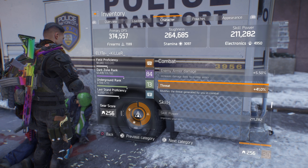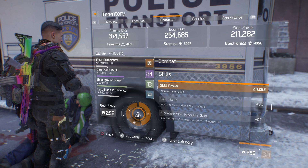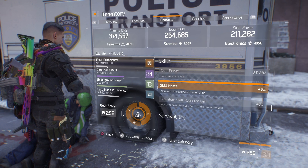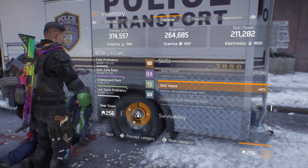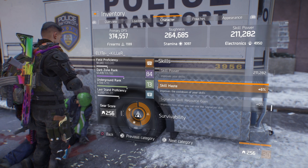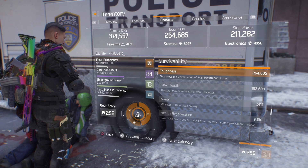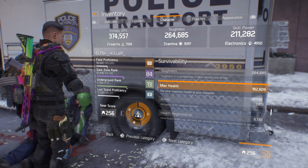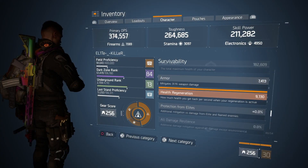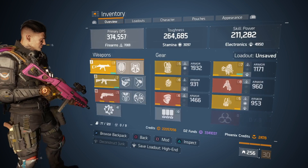Skill power is at 211,000, skill haste 6% — as I said, I don't roll with skill haste and would actually lose toughness or skill power by trying to add more. Maximum health is 182,000, which isn't the highest — ideally you want that over 200,000. I'm at 31.1% armor, which is less of a concern compared to patch 1.5.